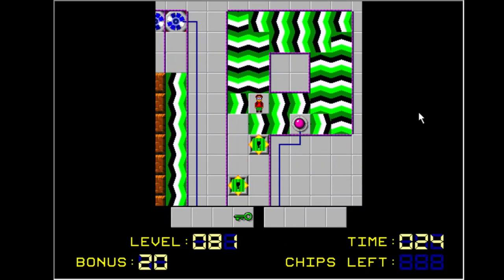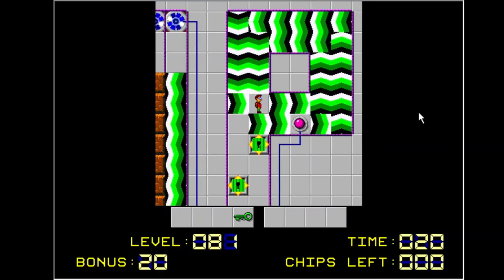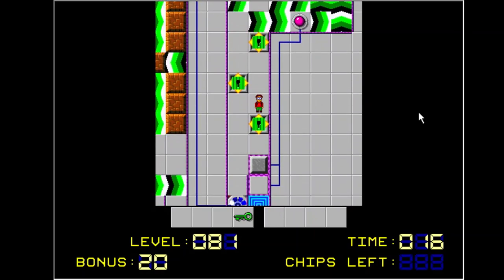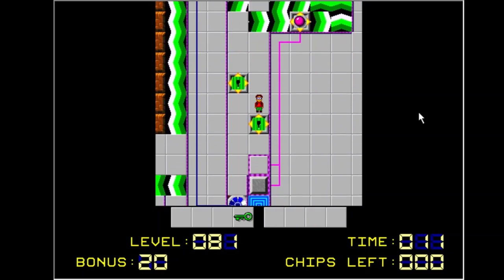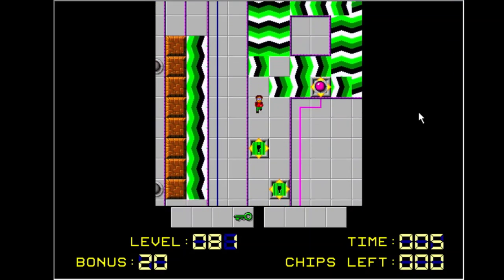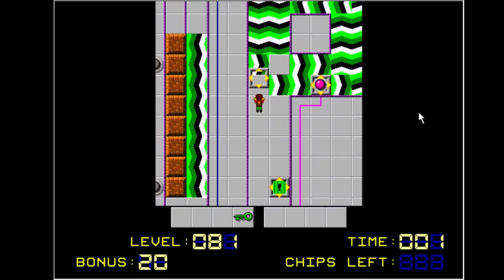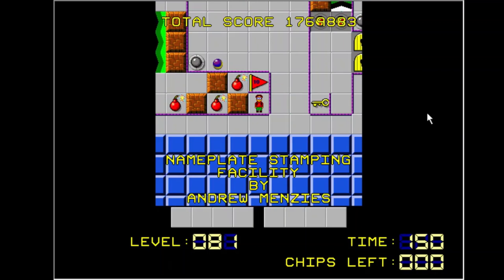Then what do I do with this green key? I need a block right there. Is there another button somewhere? Out of time — okay, I'll have to come back when I figure that part out.